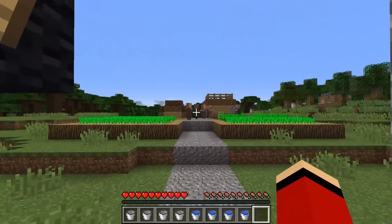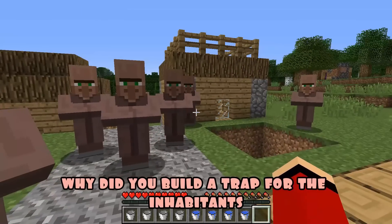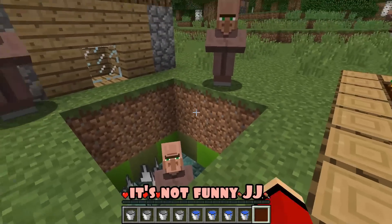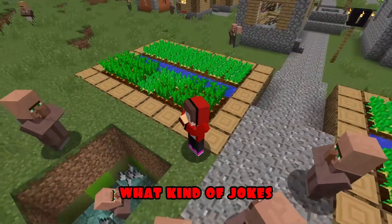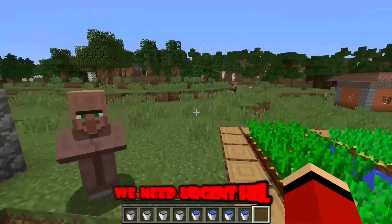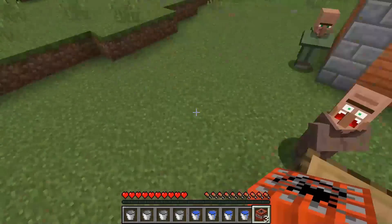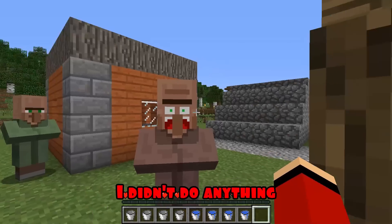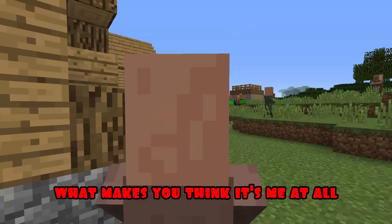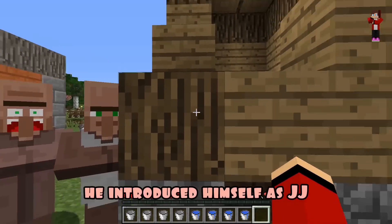Villagers, I urgently need help. JJ, what are you doing here? Why did you build a trap for the inhabitants? I didn't build anything. What kind of trap? Look for yourself. Villager, how did you get there? It's not funny, JJ. Your jokes are already boring everyone. Get me out of here urgently. A house is burning there — we need urgent help. Villagers, what happened here? I'll put it out now. JJ, now tell me why you set fire to the house. I didn't do anything. I didn't even go near this house today. Then who set it on fire? Because we saw a man like you come up and set fire to this house. He introduced himself as JJ.